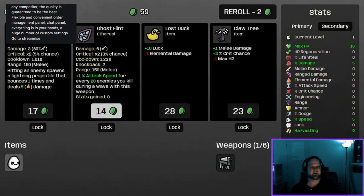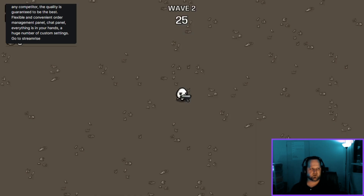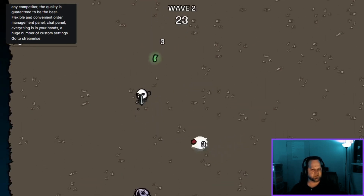We want to up our damage. We can choose some additional weapons — it's always good to get items. Max HP is quite important. It's still early stages; you can choose six weapons. Let's go straight to wave two — it's pretty easy right now.